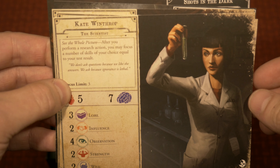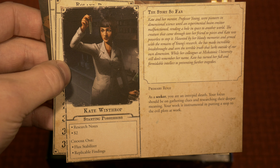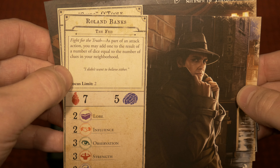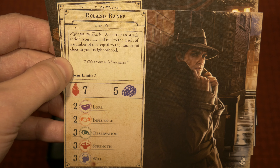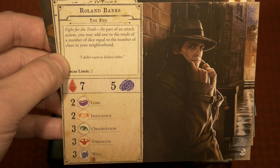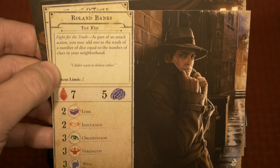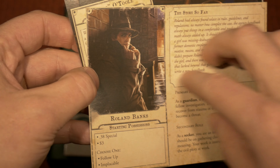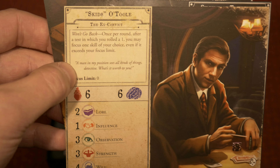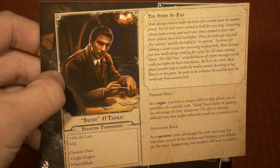Kate is joining the fray in this expansion — those are her stat numbers and ability. Flipping it over to show the back, and moving along to the next one, this is Roland Banks. As we all know, Roland Banks comes from the very beginning core set of Arkham Horror the LCG, so many of you familiar with the Arkham Horror universe will recognize Roland as one of the first playable characters. He joins the fray here in Arkham Horror 3rd Edition. And next up we have Skids O'Toole, rounding it out for the investigators added in with this expansion.